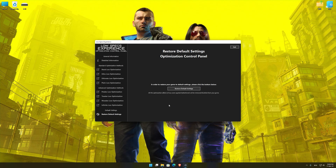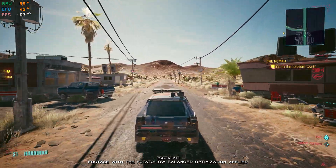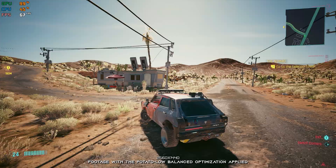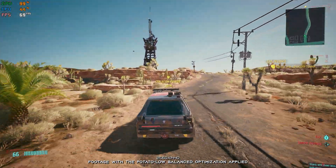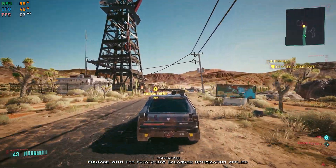Once you decide which optimization presets and resolution you are going to use, press the execute optimization button and then start your game. Also, if you are not satisfied with what you see, you can always restore your game to default settings by choosing the restore default option. That's all from me for now. If you like what I do, please be sure to like the video and subscribe for more similar content. I will see y'all next time.